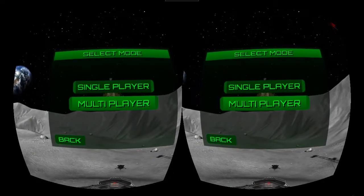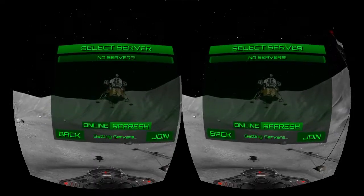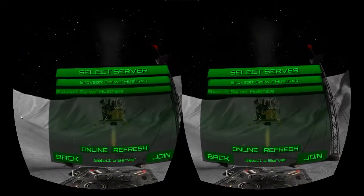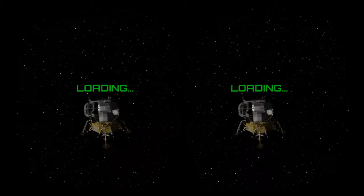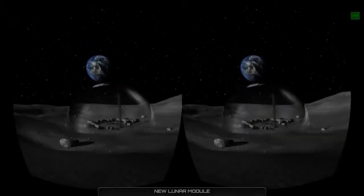What I wanted to show you firstly was some of the new multiplayer stuff. This is how you select a multiplayer server. There's currently only one server but it's the server that I'm running. So we select that and then click join and off we go. We've been working on improving the interface and the lobby for multiplayer.